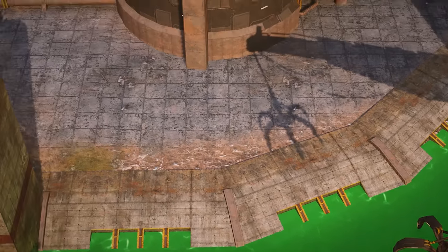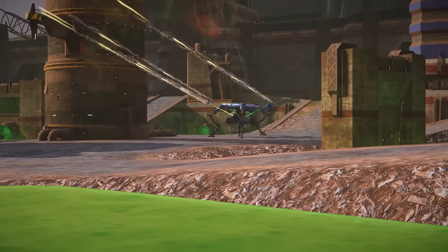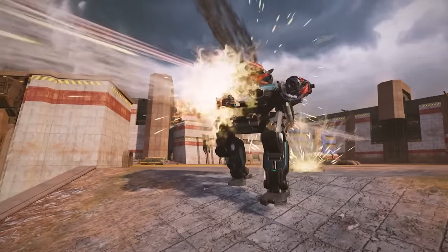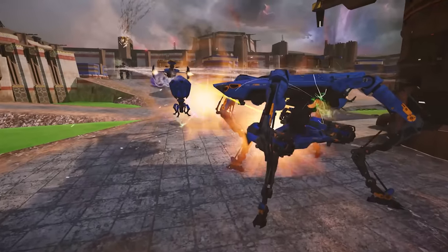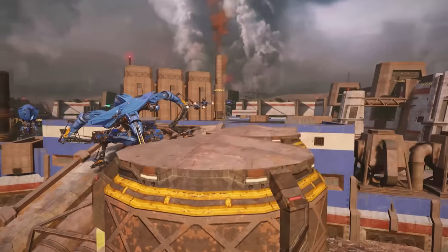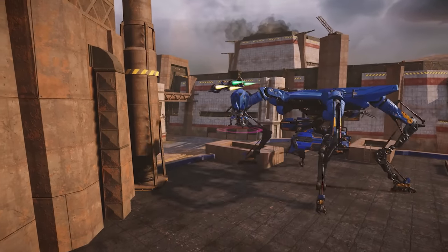The new weapons designed for Dux are medium range missile launchers with an accelerating rate of fire. They have almost the same reload time as the robot's ability. If you activate the ability during your attack, you get the maximum damage output. If you use it while behind cover, you can reload and repair at the same time.